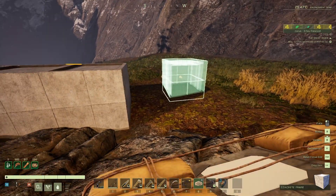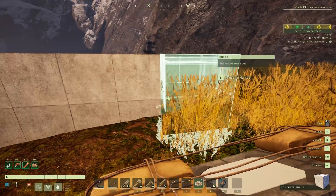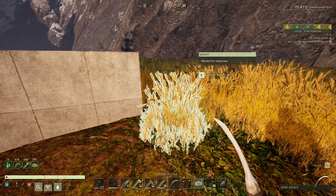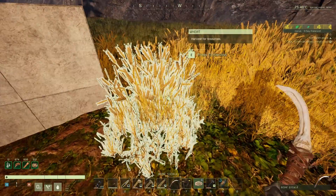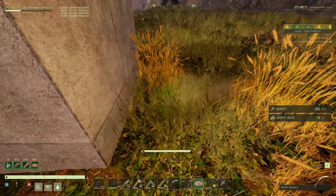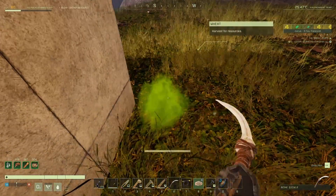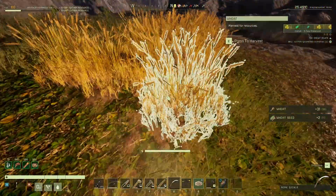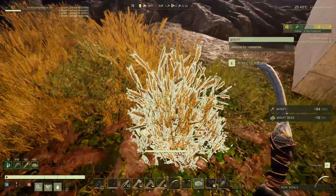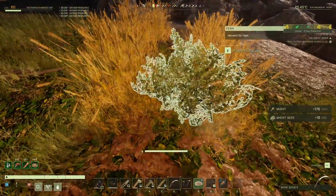We're going to need some flooring as well. It might be a good idea for me to collect all this that we've got here because we're going to use it anyway. I need corn for that - but we've got corn in the greenhouse. Let me just grab all this - we can use this for animal feed. I haven't used flatbread for a while.